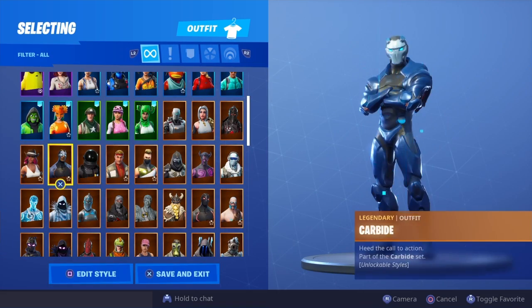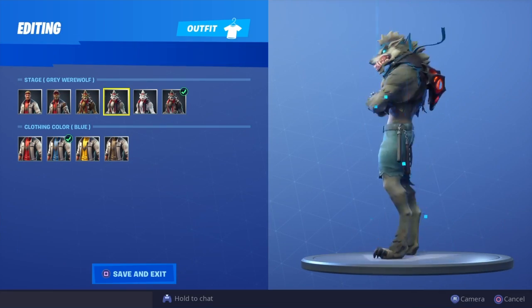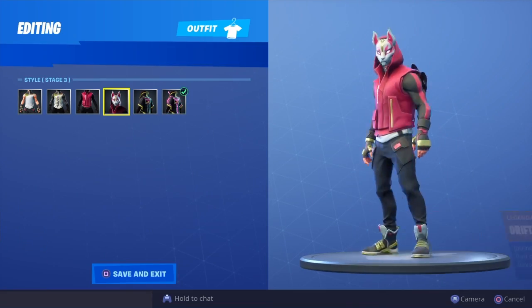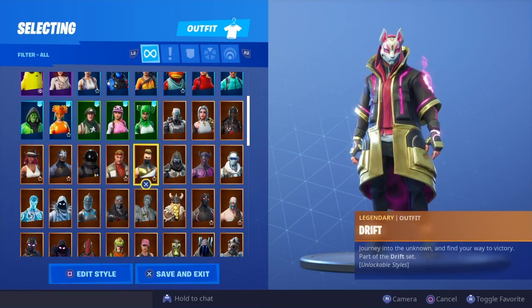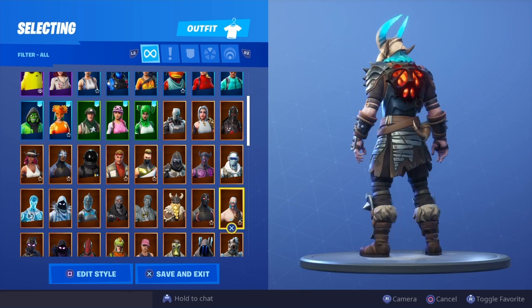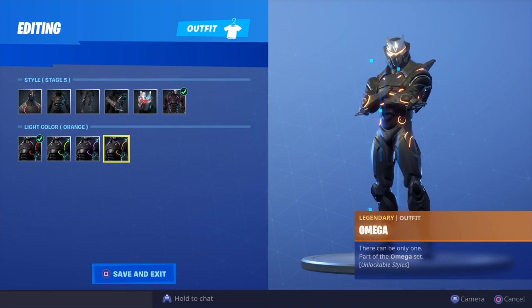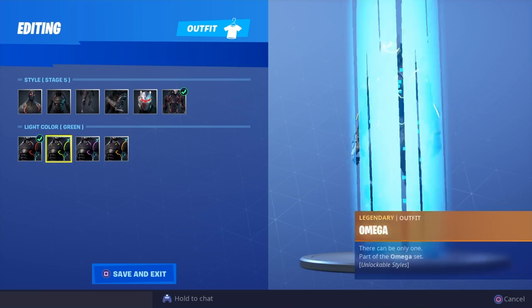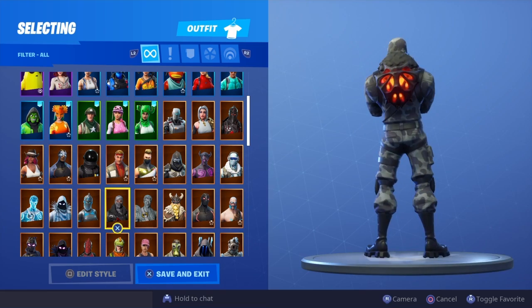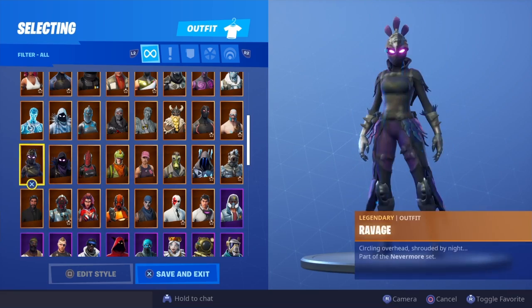Not bad — Carbide, Dark Voyager looks really good, Dire not bad, Drift — going through the stages for Drift. Enforcer, Fallen Love Ranger, Frostbite, Ragnarok, Omega looks perfect with red lights. I would say just rock it with the red lights — that looks the best if you're going to rock it with Omega.